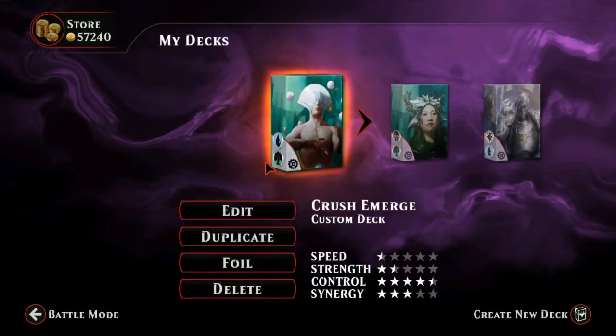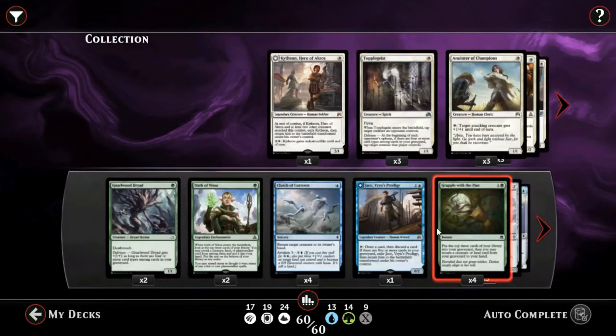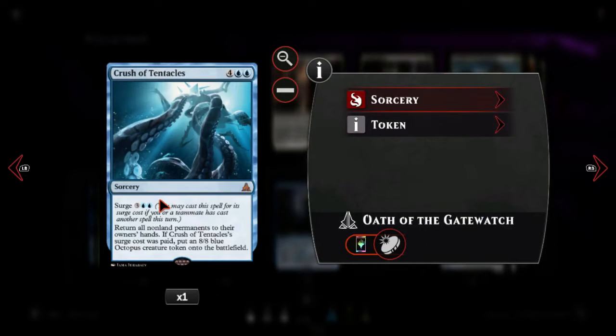Alright, Adma here doing another deck tech, just trying to make up for lost time. The reason I decided to do another one is because this is just a stupid deck — it's not actually even all that well tuned, but it does win stupidly. It is based on a couple different decks in standard. One of them is called Blue Green Crush, and the standard version has four copies of Crush of Tentacles and Den Protector, so it can bounce Den Protector, play Den Protector, get it back out of the graveyard, and do it over and over again — it's the crush loop.